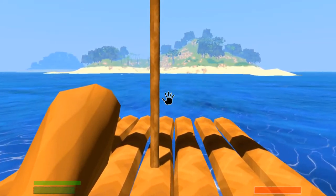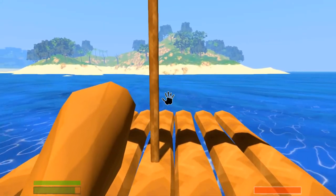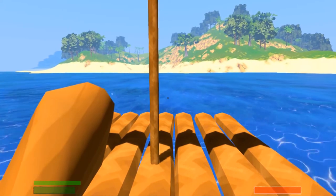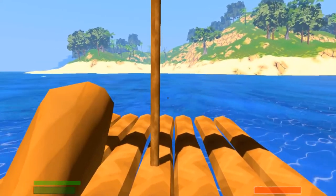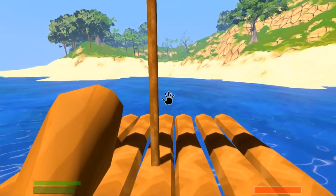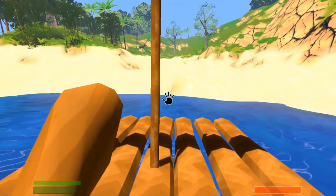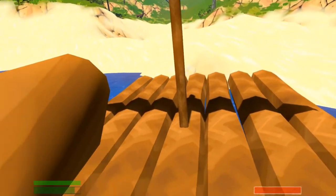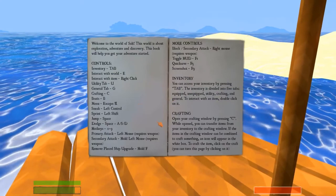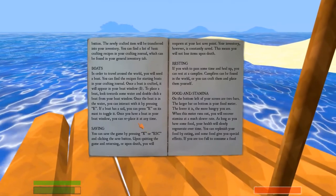Oh, there's a sandbank there. Do you reckon we can go right up the middle? It should be fine. Oh my god — a deer! The deer can't escape me now! Nice, it did run aground. But can you pick up the raft? Because I don't want to just leave it there. Once you have a boat in your boat window, you can replace it any time.